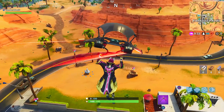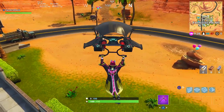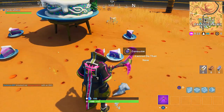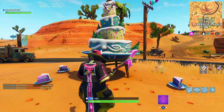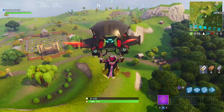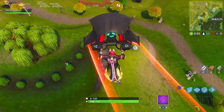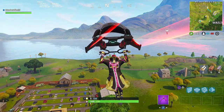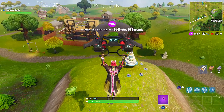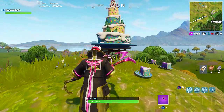The ninth birthday cake is at Paradise Palms — it's at the front as well. I noticed a lot of these are kind of at the front of the location, almost like welcoming you in. It's directly across the road from that little carriage where all the rifts are, so pretty hard to miss. Finally, the tenth and final location is over by Risky Reels and Wailing Woods. I'll pull it up on the map as well — you can see it's up on the mountain in between Wailing and Risky. Head over there; it's pretty high up on the mountain.